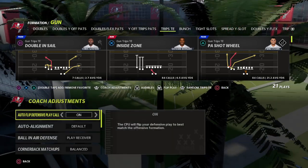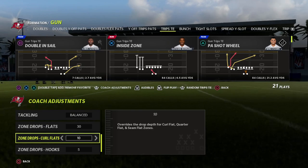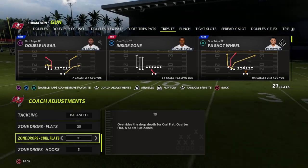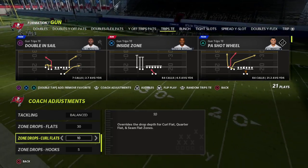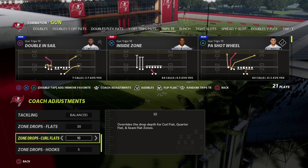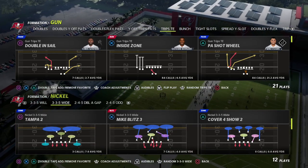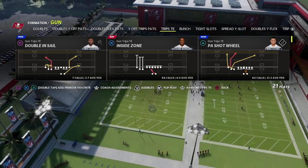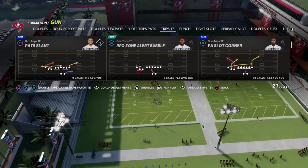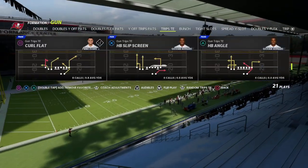Today I want to teach you a concept you can use — this is a wide side setup out of trips tight end. What I mean by that is when we run this, we want our trips to be to the wide side of the field. I'm going to show you a really glitchy motion to make this effective, and it's also good against 30-yard cloud flats or the double Mabel meta. You can literally do this out of any play in the formation.